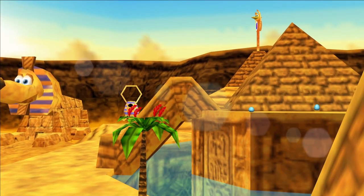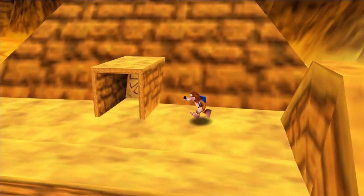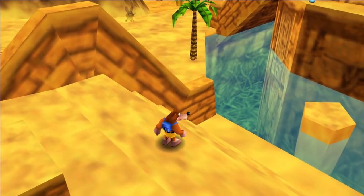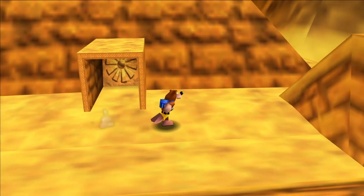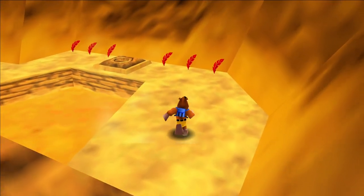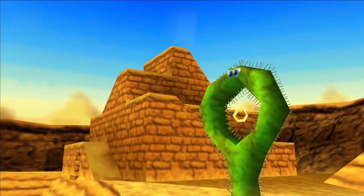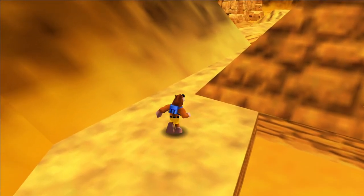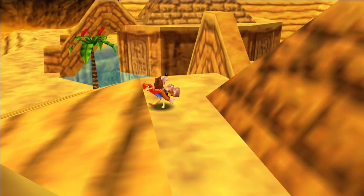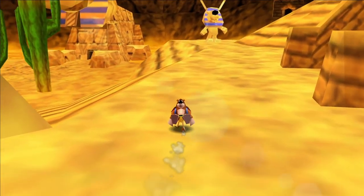Here we are in Gobi's Valley for the next two honeycomb pieces. Head to one of the pyramids — particularly the one with stairs leading up to a door that looks like the sun. Go behind the pyramid because there's a switch that looks like a honeycomb piece, and you ground pound it. A honeycomb piece appears in the middle of that circular cactus. Go to a fly pad for Kazooie and fly through the cactus to grab your honeycomb piece.